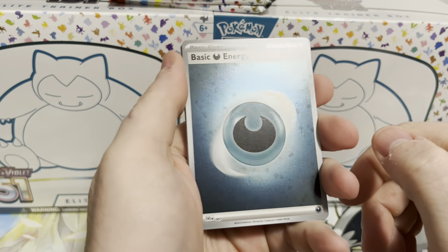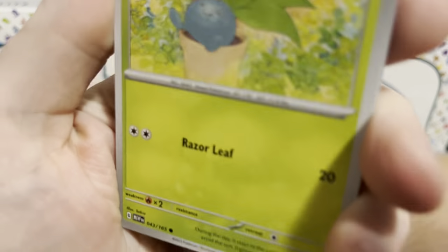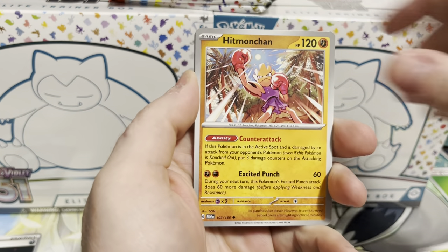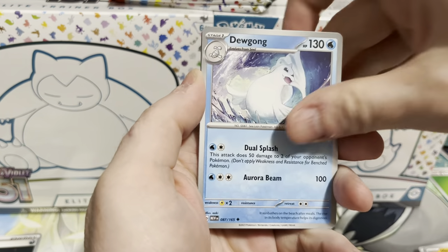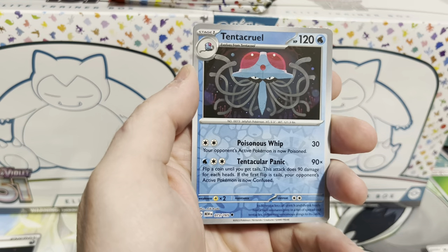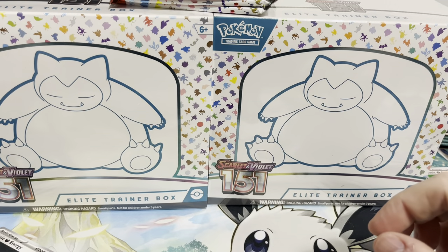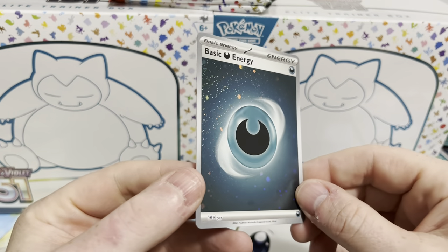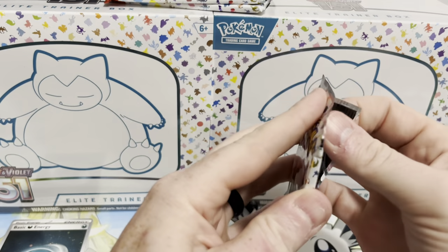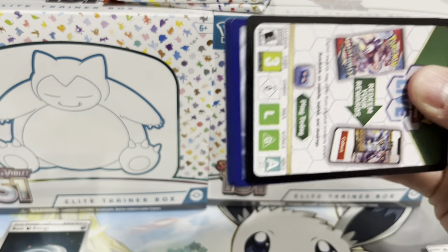Alright, we got a Cosmo — there's our first Cosmo. Dark Energy. We got Oddish, Manky, Meowth, Exeggcute, Hitmonchan, Dewgong, Seel, Sandshrew, Tentacruel, and a Starmie. Nothing there. Not sure what these Cosmo Energies are going for — probably a buck each or something. We'll look it up after. Typically those holo energies, the low end ones, you get like 50 cents to a dollar for.